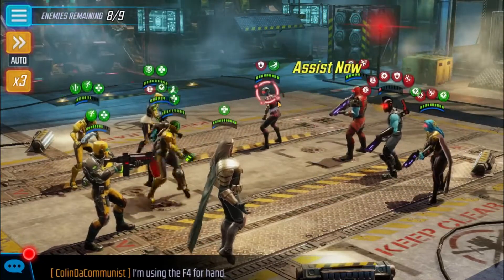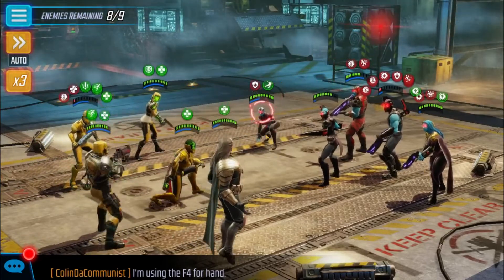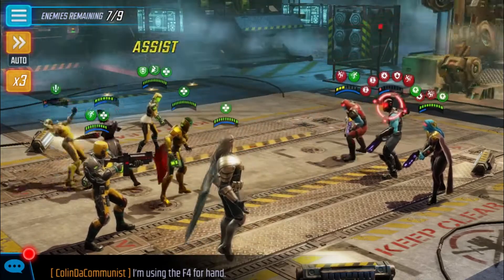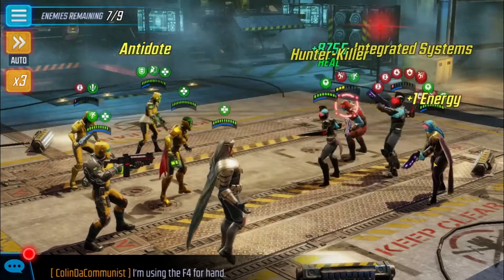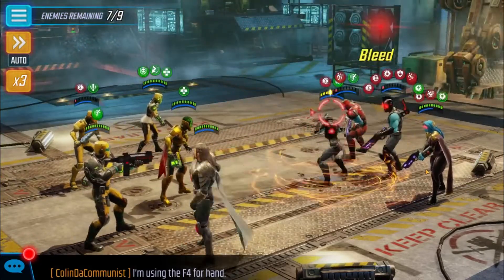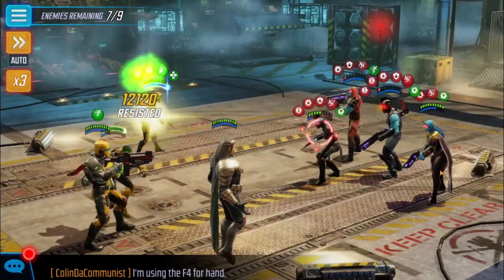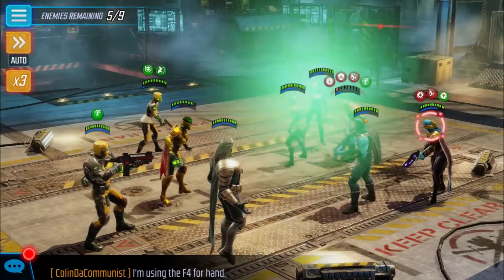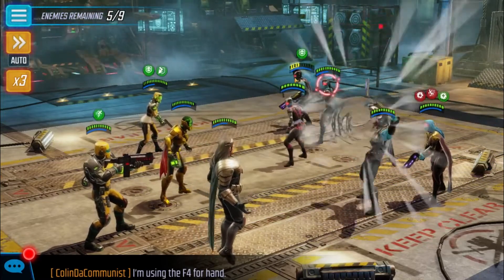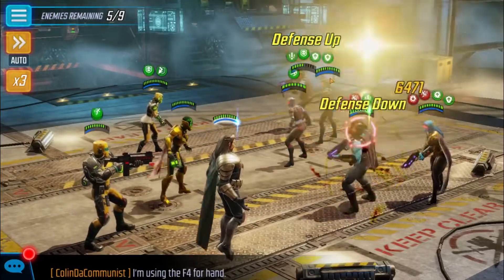I kind of like getting everybody super low in health because that means when they're all really low I can kill them all at once. A lot of times the next wave comes in right then, and it's really annoying when a new wave comes in and there are still two people at pretty high health. Kill Minerva — and that's what she does. I don't like her.